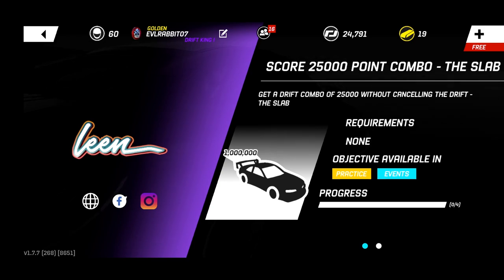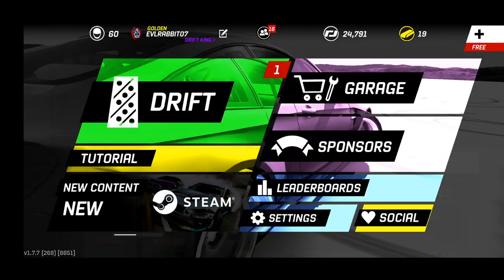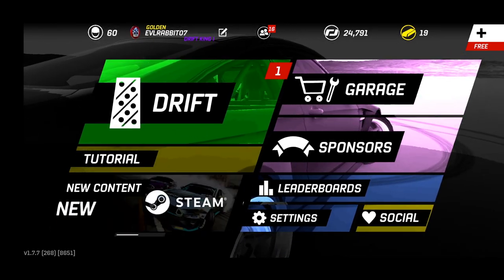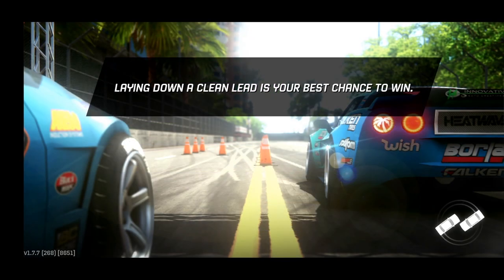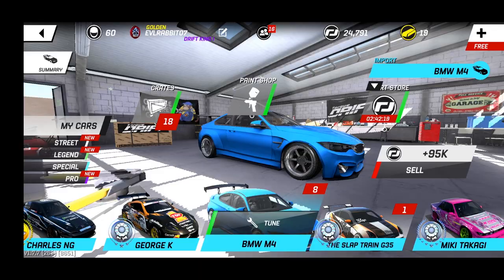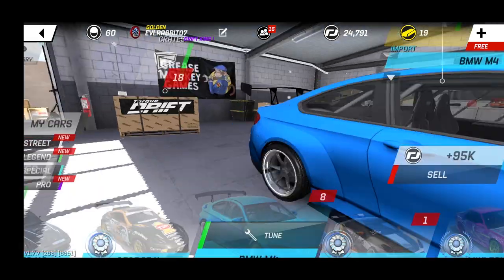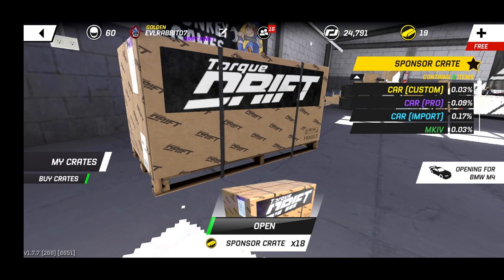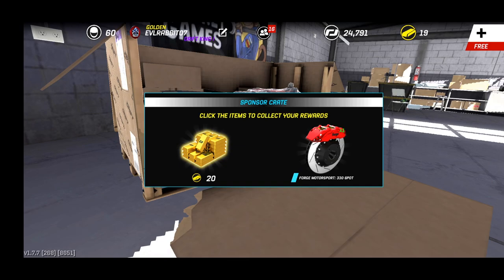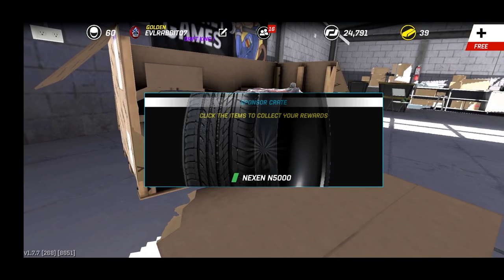We're working on the least custom one, where the objective is to get a drift combo of 25,000 without canceling a drift at the slab. We just got to start working on it. The monster tree is definitely different — gonna be getting a lot of stuff from it. Today we have 18 sponsor crates to open from a bunch of challenges. We're gonna open these up before we get drifting. We got some brakes and some gold, which we always could use.